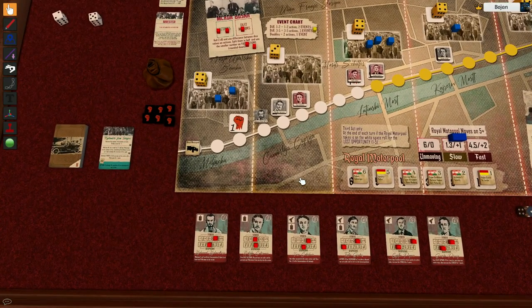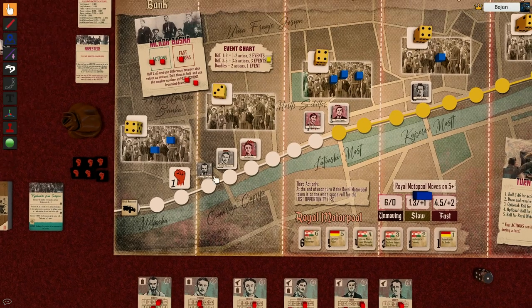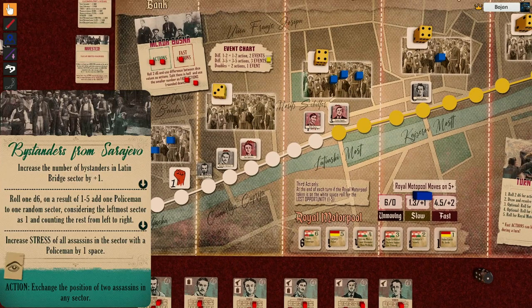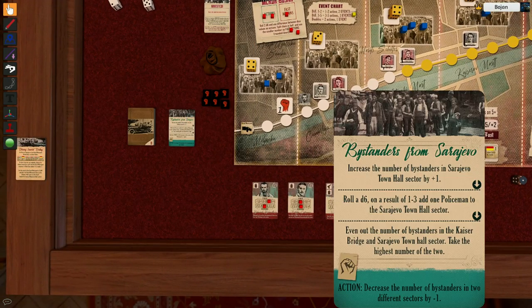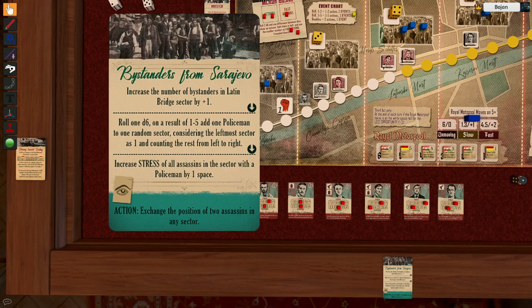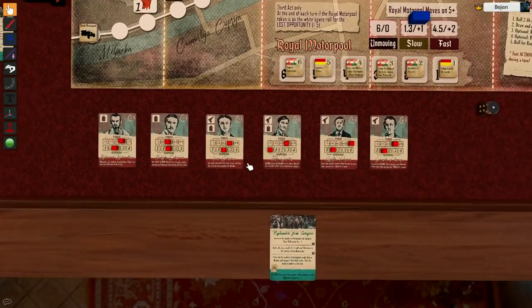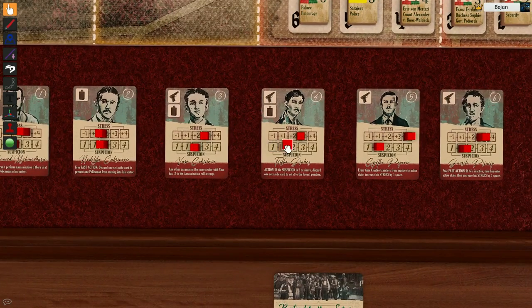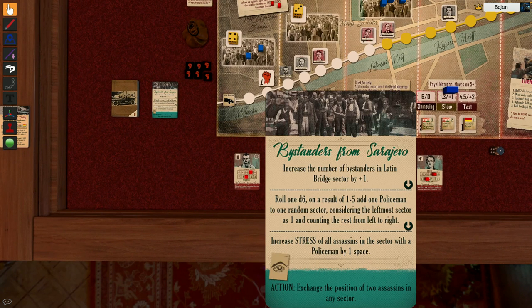There is a really interesting card I want to purchase, but I need to increase someone's suspicion first. I'll set the suspicion of Trifko Grabez to one and purchase this card, because later on I can exchange the position of two assassins in any sector.